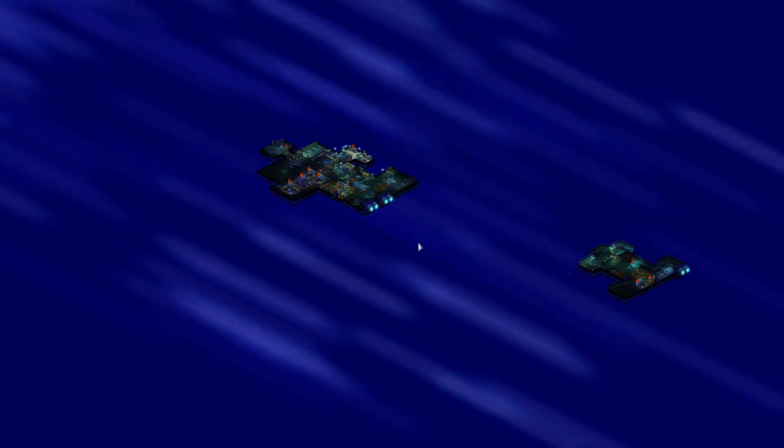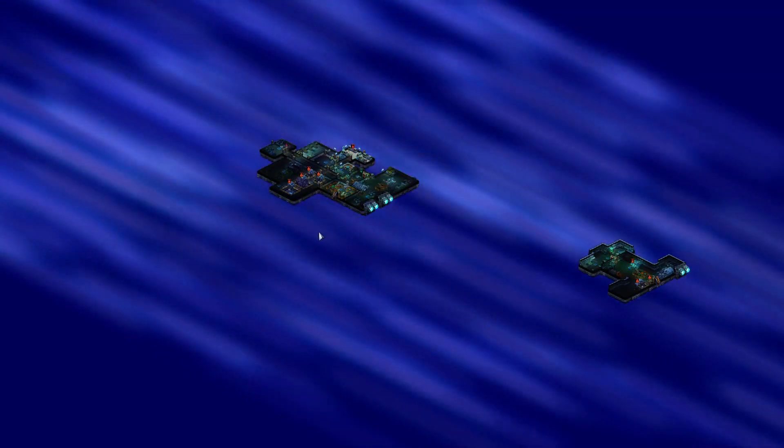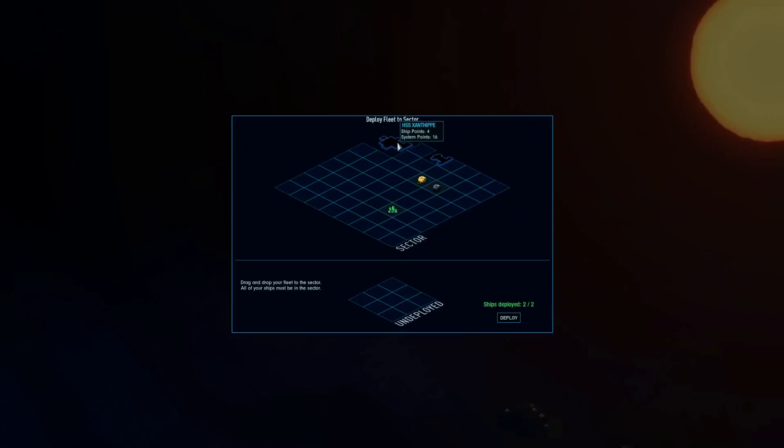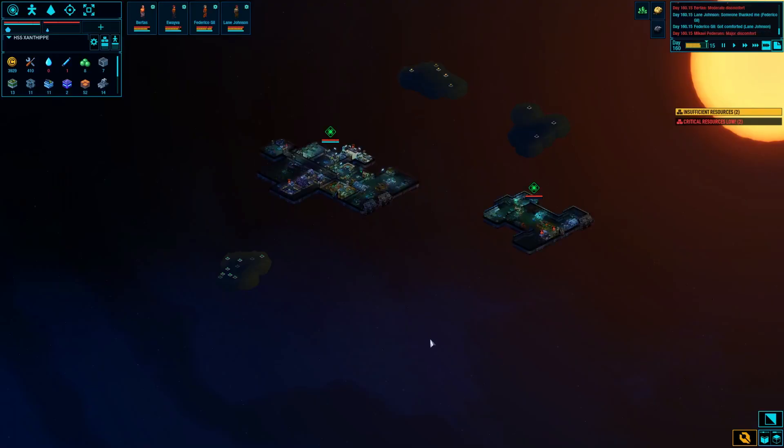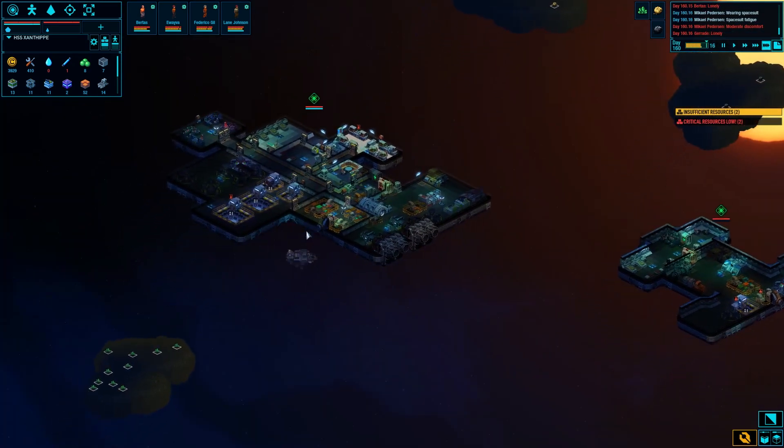We're good, shouldn't lose anybody there. This will all go pretty quick. All right - mining all this stuff, move it all to the Core. I need more people that can do industry - that's kind of the biggest blocker for me right now. I only have two guys out of six that can do industry. This has not been a very lucky playthrough for getting personnel - I'm at episode nine or ten and I've only got two new crew members.